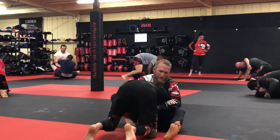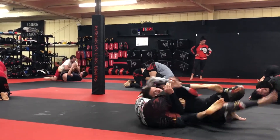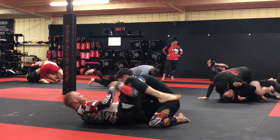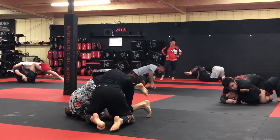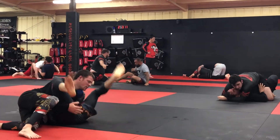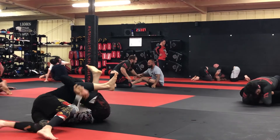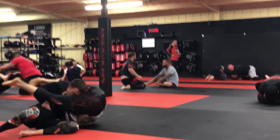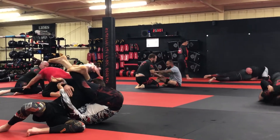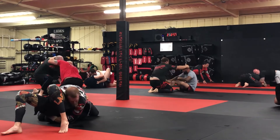He's got double unders right there. I'm able to kind of stop him from getting what he wanted. He's really good at grabbing arms for omoplatas and arm bars, things like that. I'm trying to pass there and I'm able to. He tries to stuff me into a triangle, but he's gotten me with that before so I'm more conscious of it now. I've kind of got him in a north-south side control situation there.